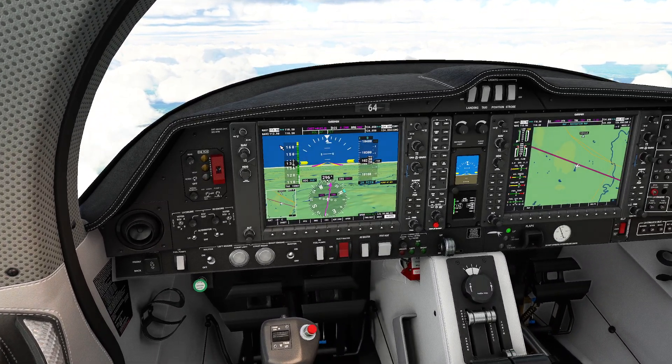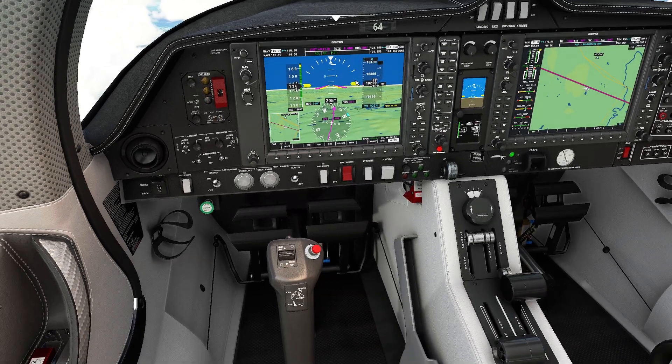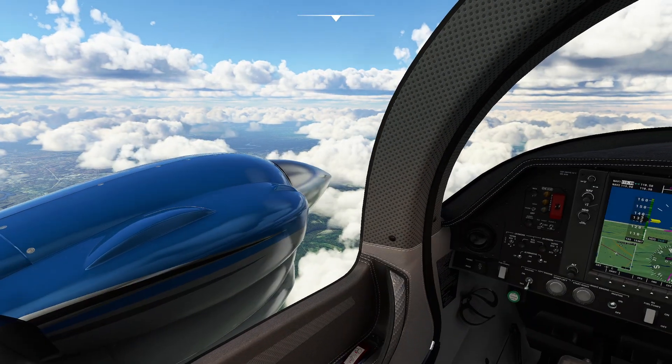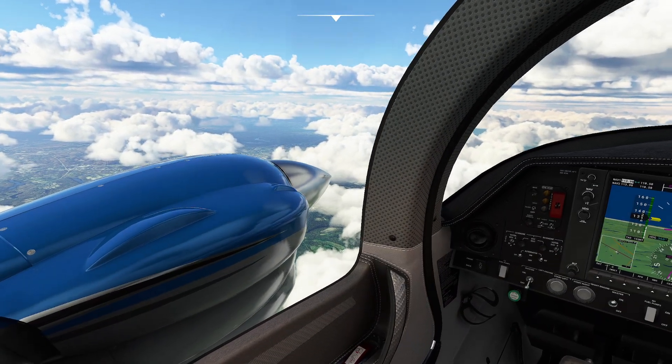This is a Diamond DA62. One of the things I love about this aircraft is you can basically shut things on and off with a single button click - goodbye Mr. Engine. So that engine normally in the real world would go all the way down to low speed and it would start feathering.